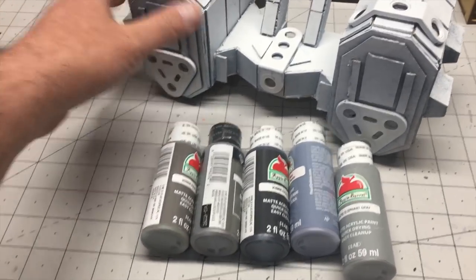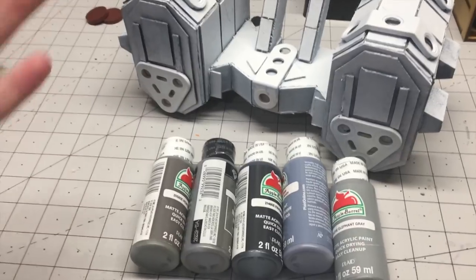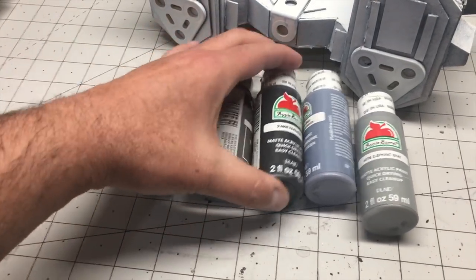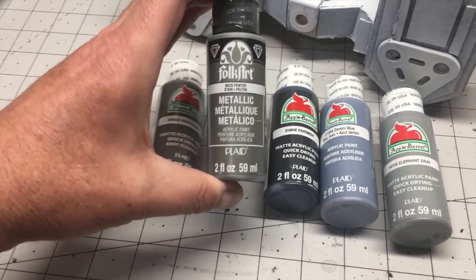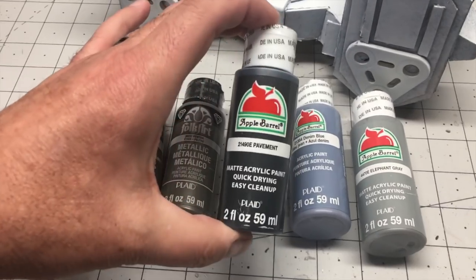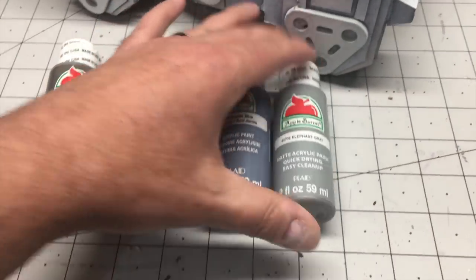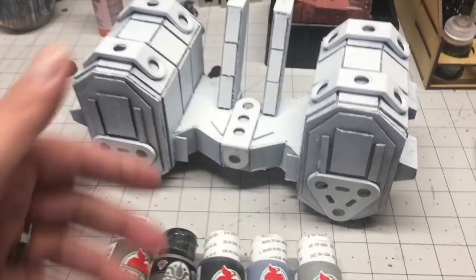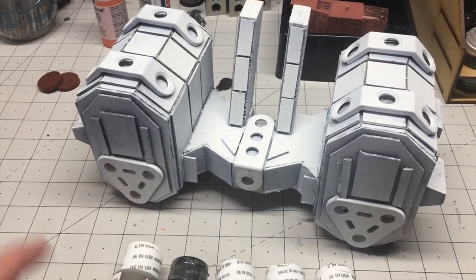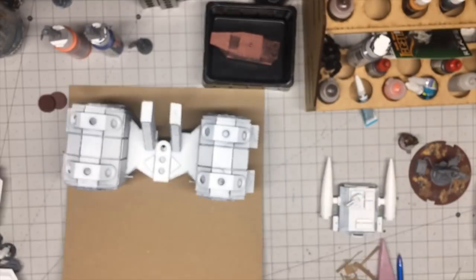For painting, I want to give this a standard military look and feel — a lot of gray, metallics, very bland colors. I've selected some paints from this collection: pewter gray, just pewter metallic, pavement, denim blue, and elephant gray. I'm going to use these five paints for the majority of this, and then I'll see if I want to bring some bright or washed-out colors in once it's all done.